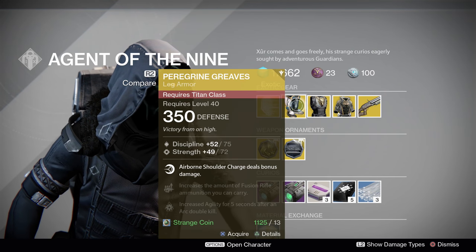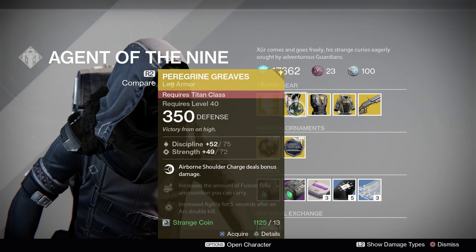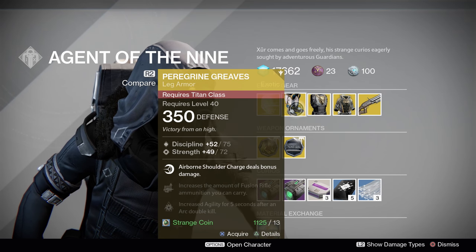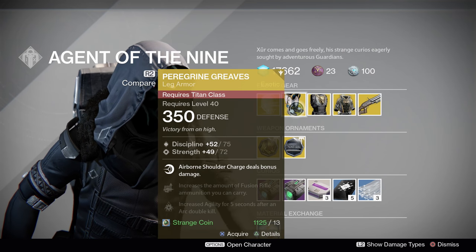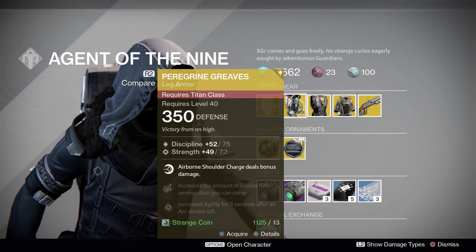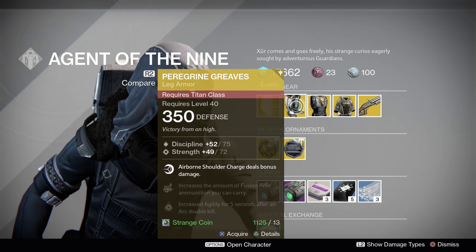We got the Peregrine Greaves. Airborne Shoulder Charge deals bonus damage, with Discipline and Strength. This one's got Fusion Rifle Ammo, Machine Gun Ammo, and Arc Double Down. These are really situational boots you can use for PvE, because you put them on occasionally when Brawler's on, or Arc Damage is on, and you will do stupid damage with your Shoulder Charge. It's very fun to use. Plus, it changes your Shoulder Charge animation to actually have swords coming out of it — really weird, really cool. Not the best for general PvE or PvP, but very fun for a small, specific subset of playing a Striker Titan. The roll on it is pretty good as well.